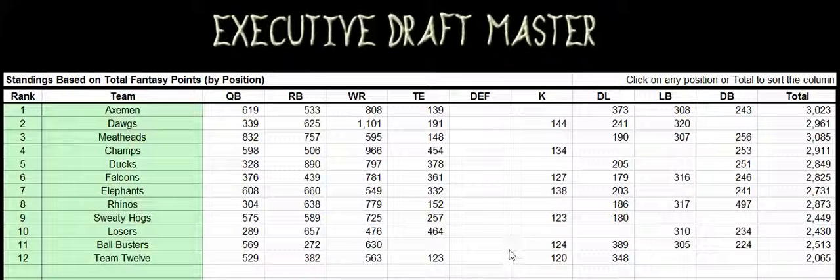As the draft is going on, you want to see how you're doing compared to the rest of the teams by position. We have a new standings functionality. It has your teams down here, all the positions going across the top, and then all the numbers you see are the total fantasy points that you drafted for a specific player.